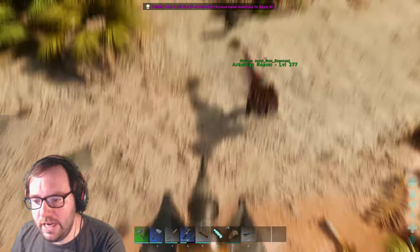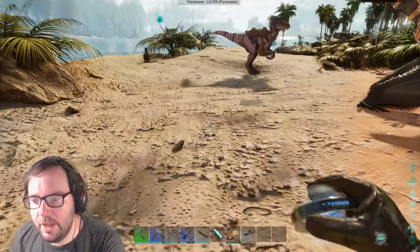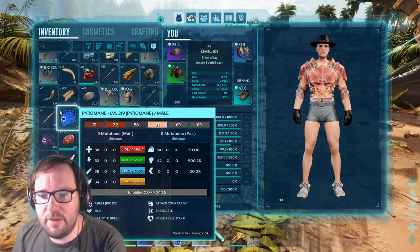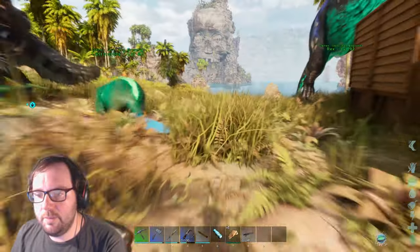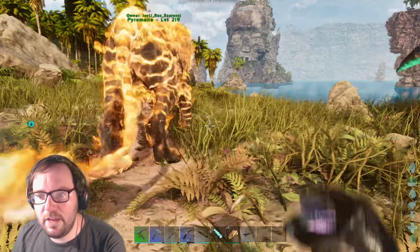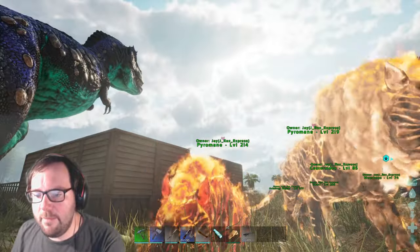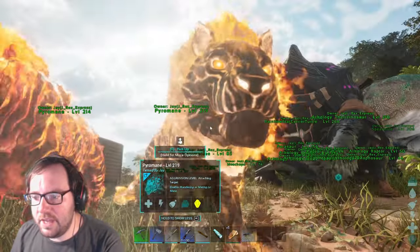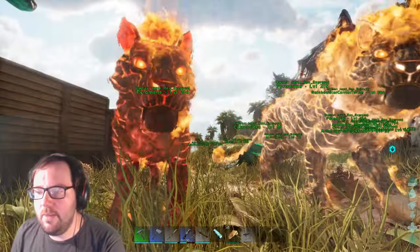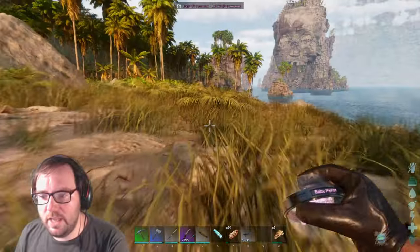We're finally back at base — home sweet home! Let's check our bad boys out. The male had 38 points in health and 42 points in melee. The female had 35 points in health and 37 points in melee — so the male is definitely better stat-wise. The male came out at level 219, so it might have lost some taming effectiveness, but it's fine. We got a high level male and a high level female in the same episode — relatively easy!